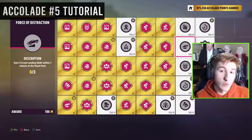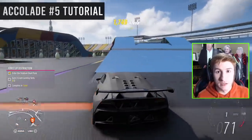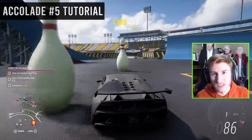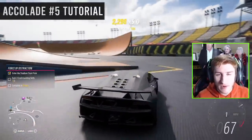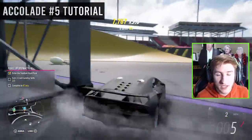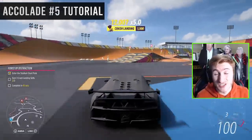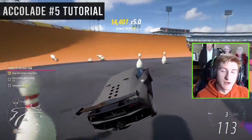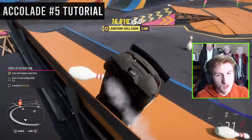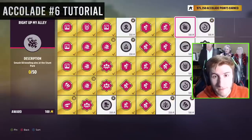Three Crash Landing skills within one minute — this isn't too difficult. You need to get an Air skill and a Wreckage skill basically at the same time: go up the side of a ramp and try to hit one of the bowling pins as you're landing or just after. You need to do three of these within one minute. You may accidentally do this one as well. Smash 50 bowling pins — I don't even need to explain that one, it's very easy.